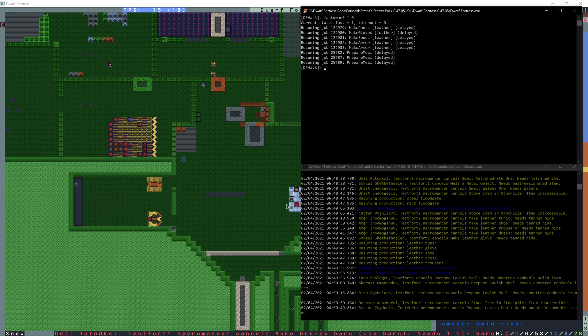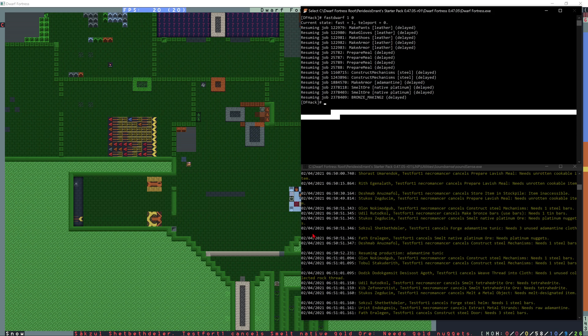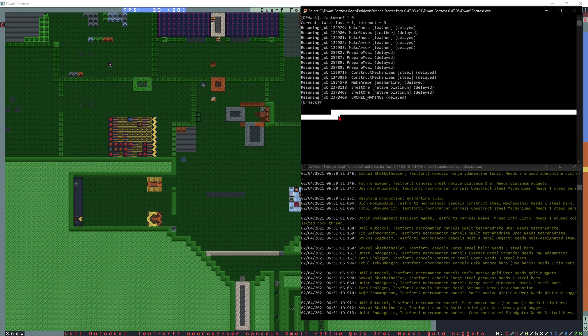One thing I wanted to mention about DfHack is if I accidentally click and highlight a section of it here, the game's still running fine, but as soon as DfHack updates and tries to do something like one of the auto jobs, Dwarf Fortress is going to freeze and it's going to kind of crash out a little bit just because this line is highlighted.